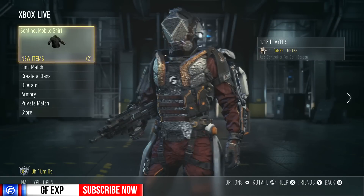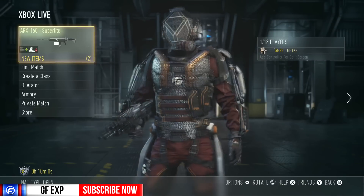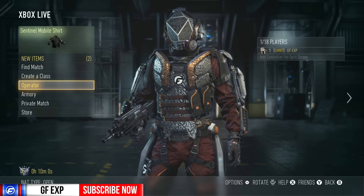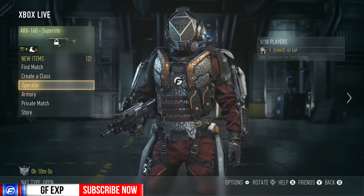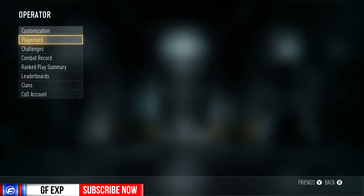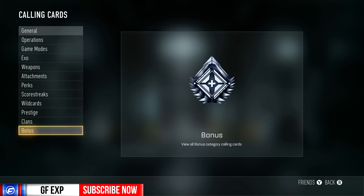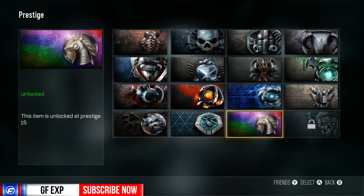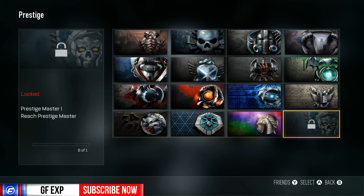We did not get our exo, so that must be max prestige, which makes sense since it is every even prestige. It would make sense that it's not at 15th prestige. Let's do this — player card, calling card, prestige and rainbow — there it is, there's the max one. Looks pretty nifty.